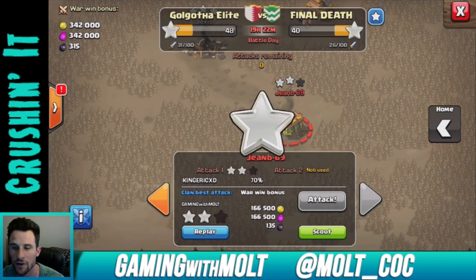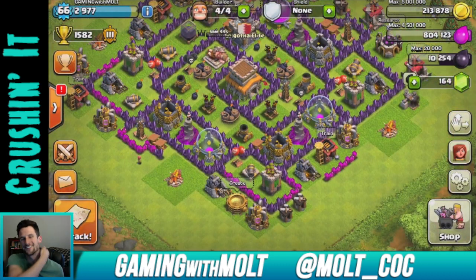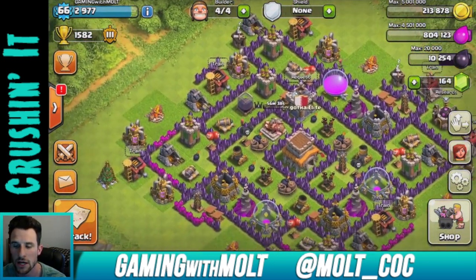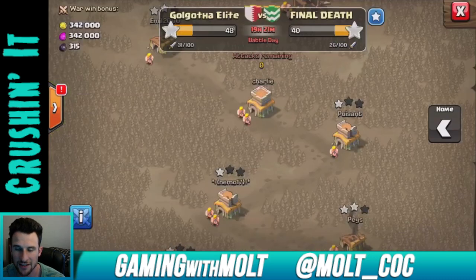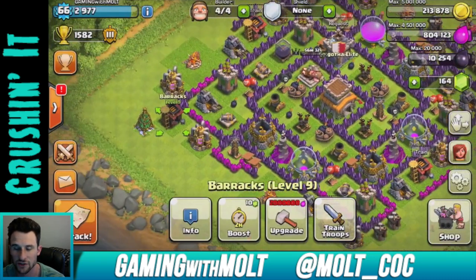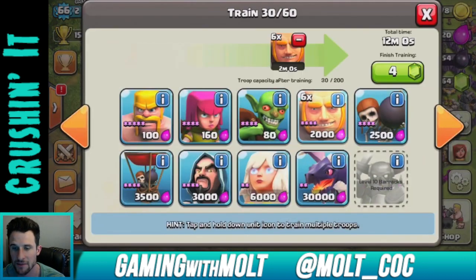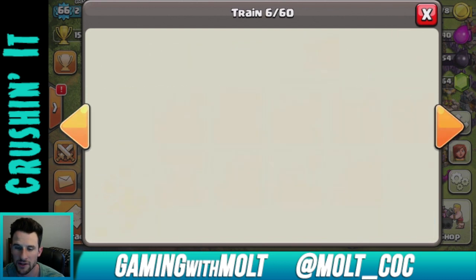We're at 48,400 now. On my first attack I forgot my healers and only got one star, got 50% — if I'd had my healers I probably could have gotten the town hall. Now that the clan war is over for me since I've attacked twice, I'm going to go ahead and make a farming army.